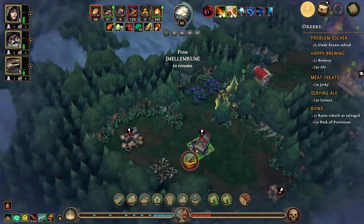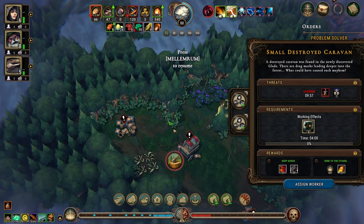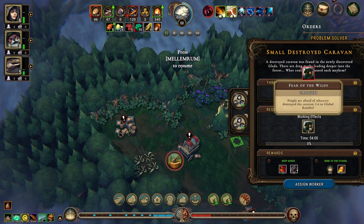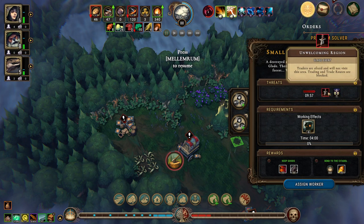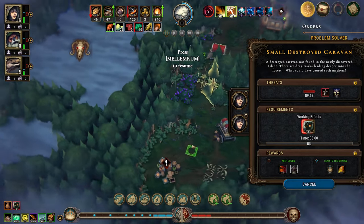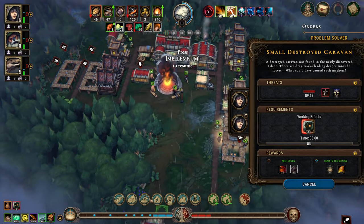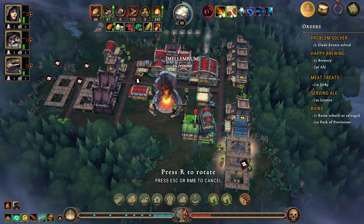What do we have? No fertile soil unfortunately. A small destroyed caravan — people are afraid of whatever destroyed it, minus six global resolve, and trade routes are blocked plus one impatience. Let's send it to the citadel and get our trading post built.